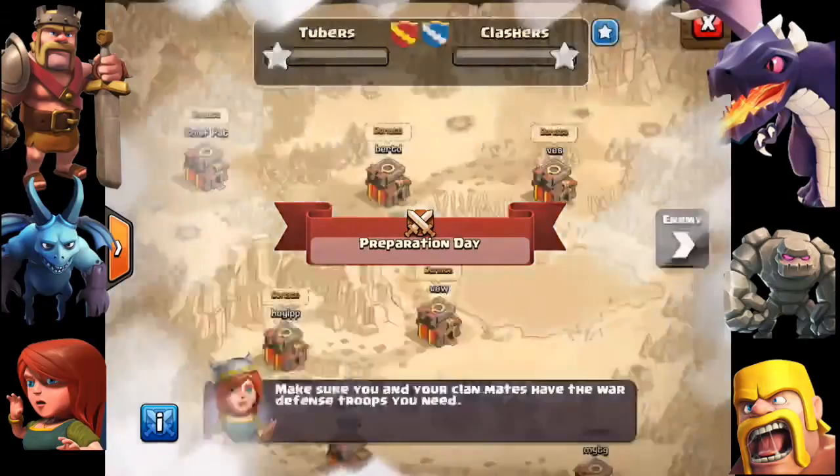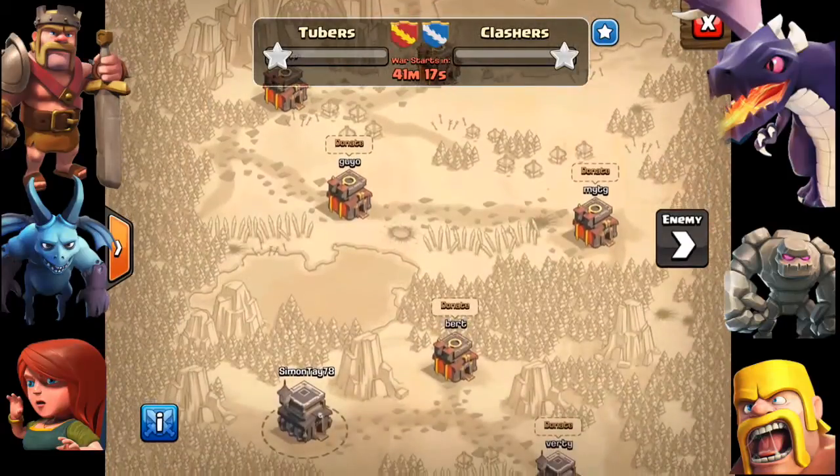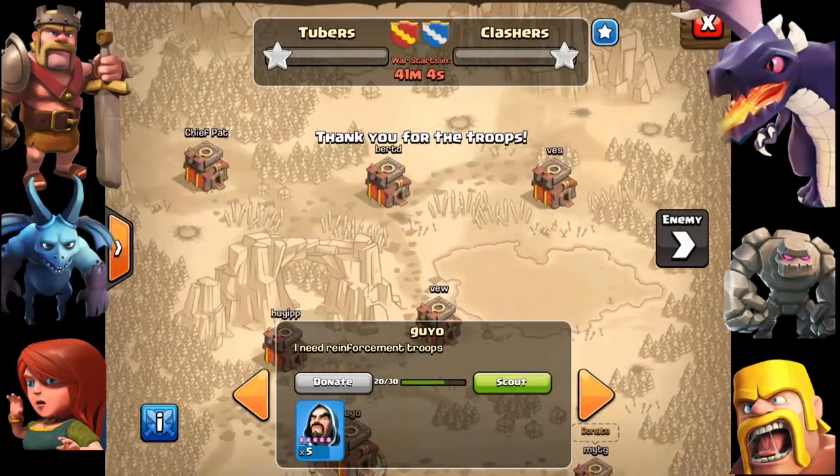You can scout your own clan members to see if they have enough troops. You can donate troops to them during the preparation day, which is a full 24 hours — remember to donate so they can fight off enemies during the clan war. The first day is preparation day; the second day is the battle day. Remember to change your base to a trophy base to prevent a three-star win by the enemy.